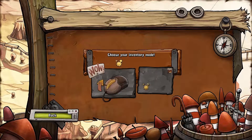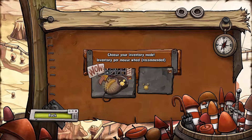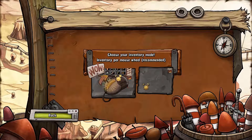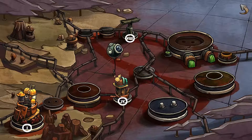New game. Choose your inventory mode. Oh wow. Oh gosh I have no idea. Click on that. Inventory per click. Classic mode. I guess we'll do this. Sure. I've never played this before, I genuinely don't know how this is going to play.